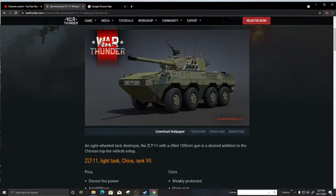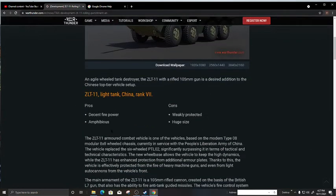The ZLT-11 with a rifled 105 millimeter gun is a desired addition to the Chinese top tier vehicle setup. Pros: decent firepower, and it's amphibious — I don't know how that's gonna come in any real use, maybe you hide at a river and wait for someone to come past. Cons: weak protection.